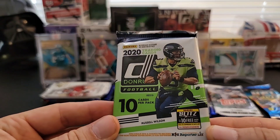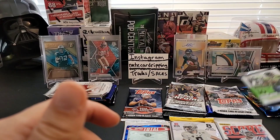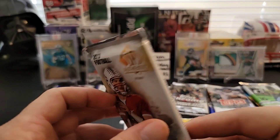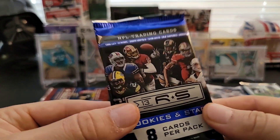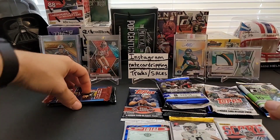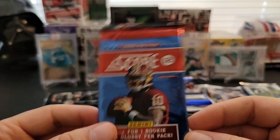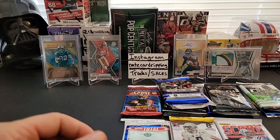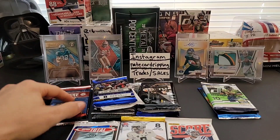Here's a 2020 Donruss pack - this is a hobby pack for sure, got 10 cards, like a $13 pack right there. And a 2013 SP Authentic hobby pack - some pretty cool stuff. Then 2013 Rookies and Stars - not as huge a wrapper as the 2014 was. A 2012 Score with one rookie and one glossy per pack. And a 2014 Prestige. Not bad - actually a pretty good selection of packs with some pretty nice ones here.